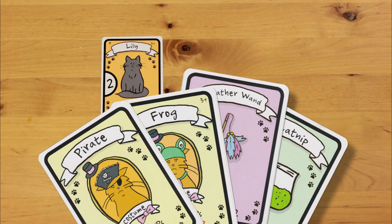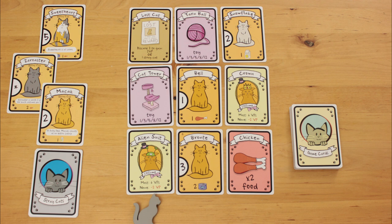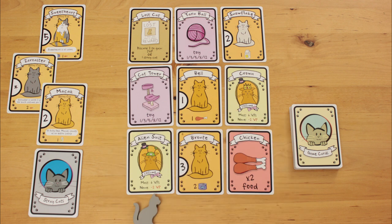Keep cat costumes, toys, and catnip cards in your hand until the game is over. At any time during your turn, you can exchange two lost cat cards for one of these stray cats. Each game only has three strays. The cards don't get replenished when the stray cats are collected.